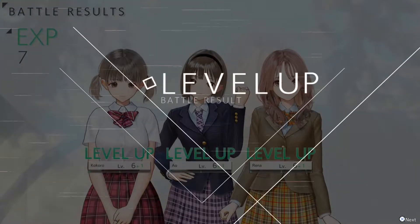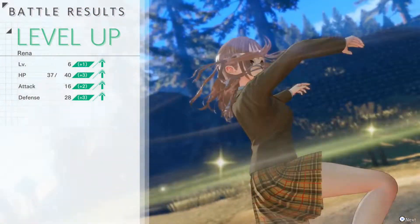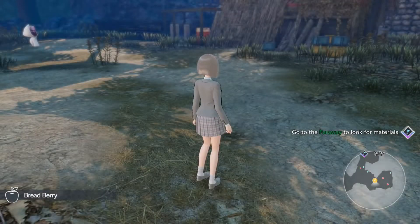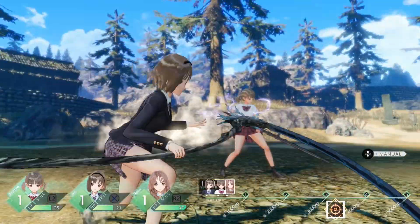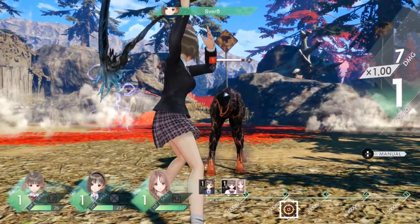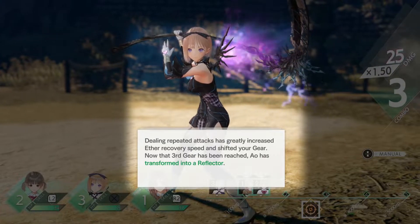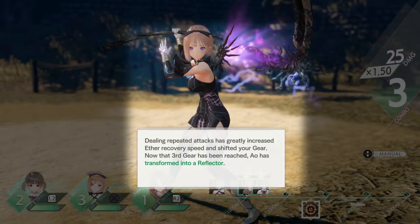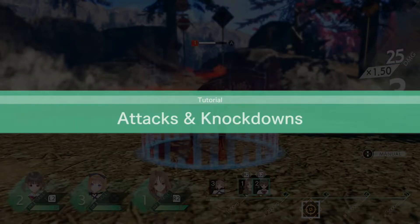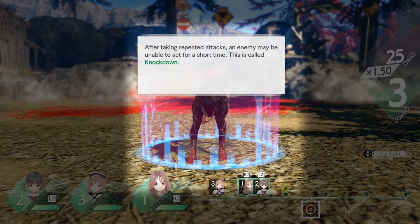Each time a character uses a skill, it increases that character's aether point recovery. That encourages you to use a lot of smaller and quicker attacks, at least at first. When you increase a character's aether point recovery speed to a certain point, you'll go up a gear, which represents your character really getting into the flow of the battle and allows you to launch multiple attacks at once. When a character reaches gear 3, they'll transform into a reflector, gaining power and unlocking stronger skills. There are some other minor systems and mechanics that open up as you progress, but they're linked to the story so I won't go into them here.